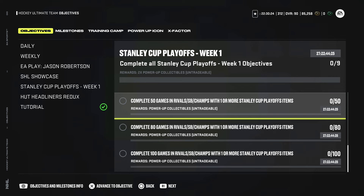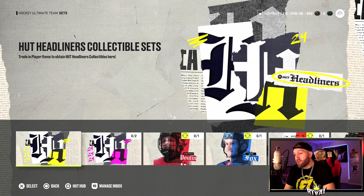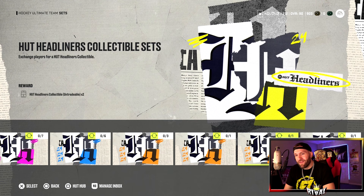They also added HUT Headliners - there are eight of them. Do all of these and you get eight HUT Headliner collectibles. You've got 82 overall power-ups in there, but this was like a day-one event. If you're going to do anything, I'd probably just get the power-up collectible.